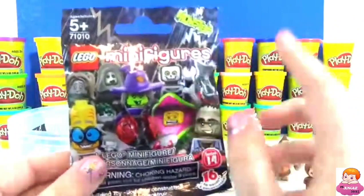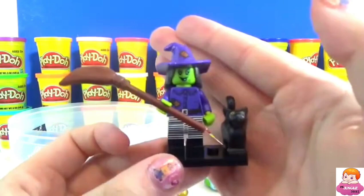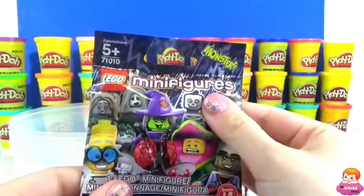So we are looking for one character in specific — the pirate — so let's see who we get in this series. Oh no, we didn't get the pirate. It looks like we have the witch, so she is pretty cool. She has her broom, her wicked green color and purple hat, and she has her black cat. It looks like we have one last chance to get our pirate — we have one more bag before we get to our very last toy surprise.